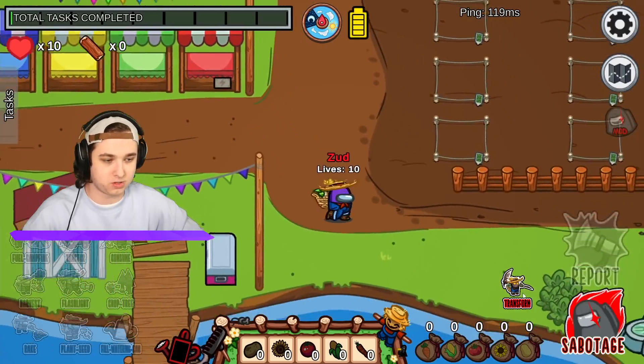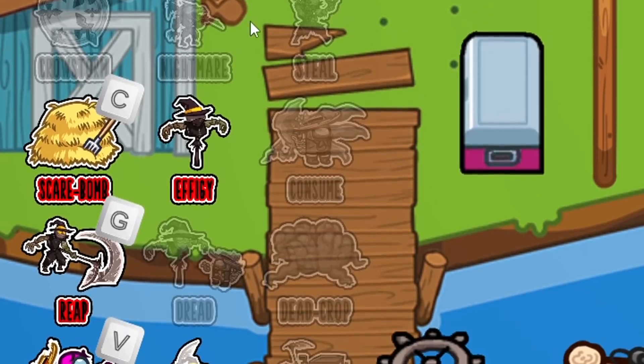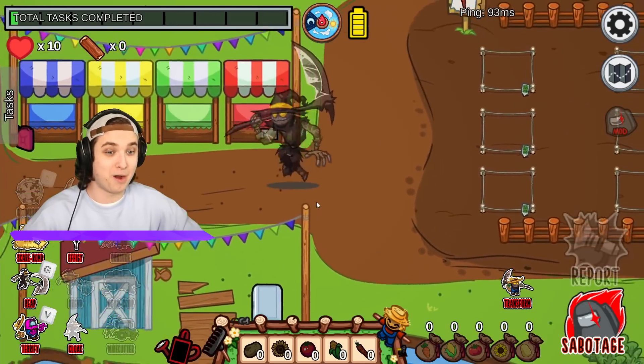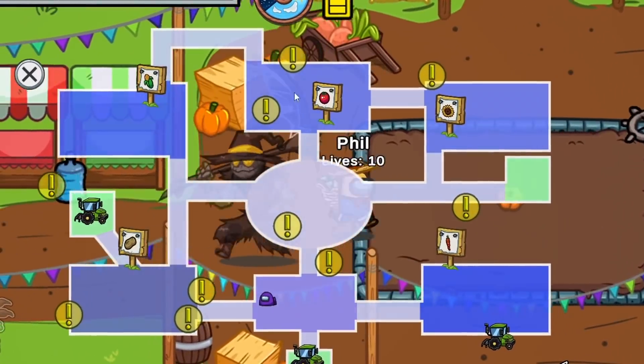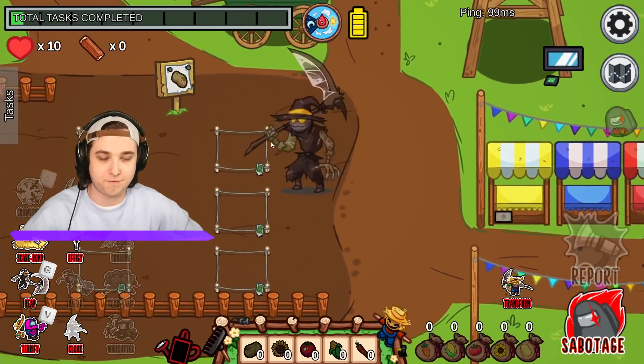Let me go away where no one's near me and transform - look how scary I look! I have a bunch of abilities on the bottom including going invisible. I went invisible just in time! I have a bunch of objectives - I need to run this map, do my tasks, and plant at these gardens. Look, there's like a potato farm right here.